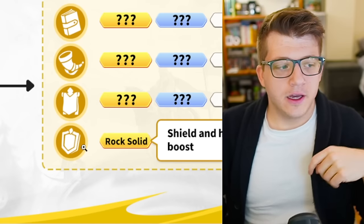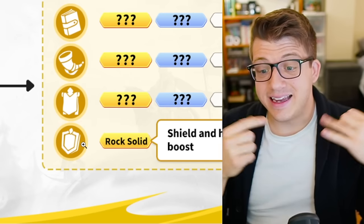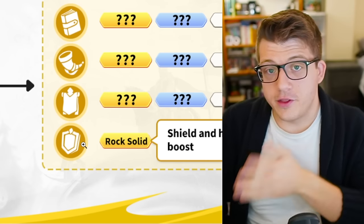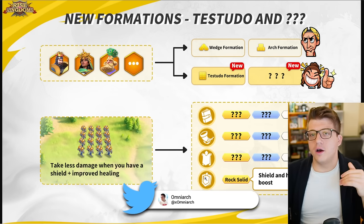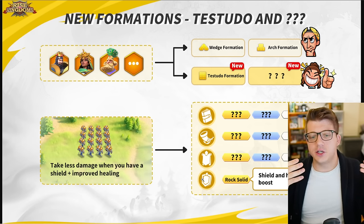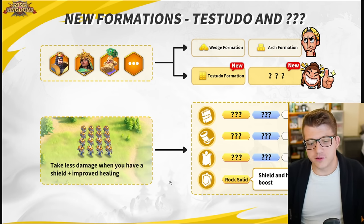My concern is that right now with Zenobia and Heraclius there are commanders that would greatly benefit from the testudo formation, but in the future depending on how the meta shifts and with power creep — what if a year from now the garrison meta doesn't use a shield and doesn't use healing? Then you have all these armaments and inscriptions for a formation that is no longer even meta. The benefit of more generic formations — like skill damage — is that you can move it from one meta to another. As the meta advances, skill damage and normal attack damage will probably still be relevant.